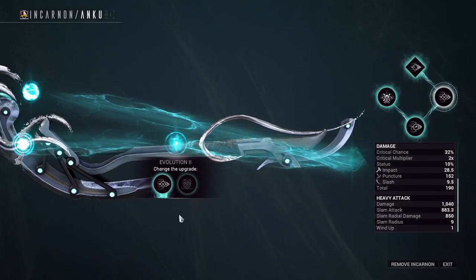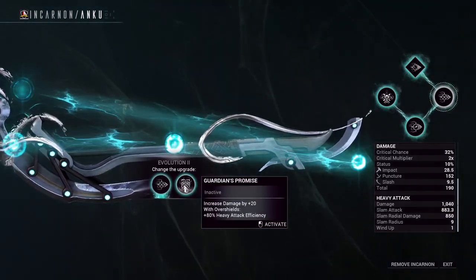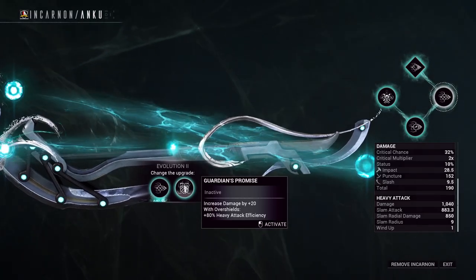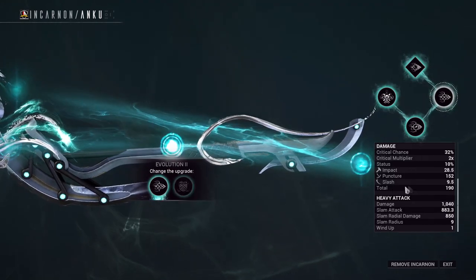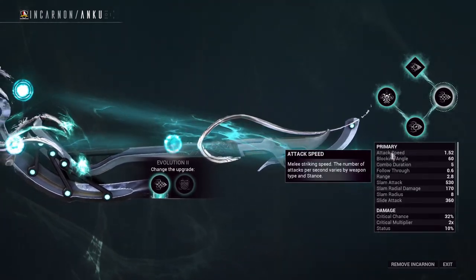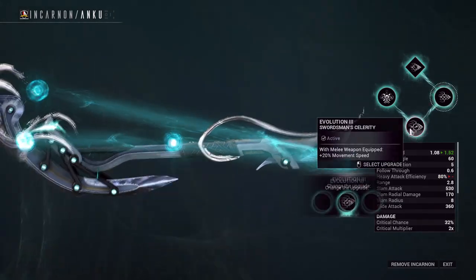Evolution 2. To make these options more simple to understand: if you know you are getting overshields and want a heavy attack build, then go for the right option. If not, then the left option gives the weapon a base increase of 20 damage and an overall increase of 40% attack speed, which benefits us in so many ways. So that's the option I took.